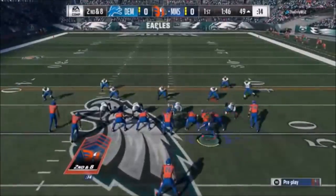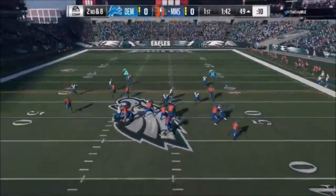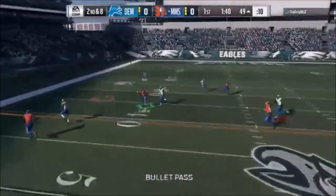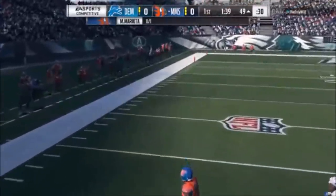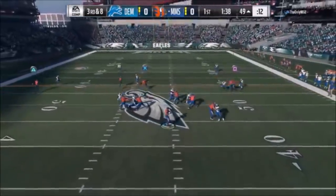I get two yards, I'll take it. Anytime you move the ball forward, to me, is a good play. Second and eight - Marcus Mariota has two problems. One, he fumbles, which I was just telling you about. And two, his accuracy is ass. When you pass lead with this guy in any capacity, it's just a bad throw. And we're going to do that again here - watch.